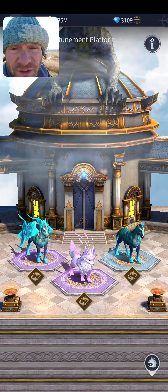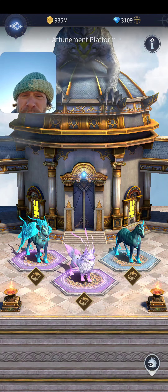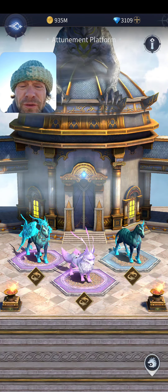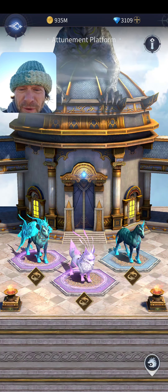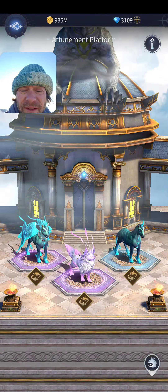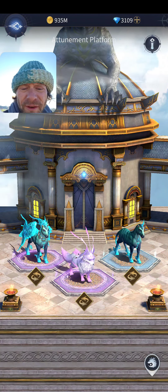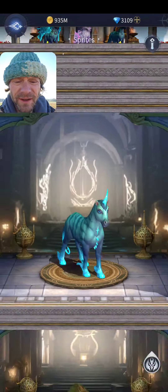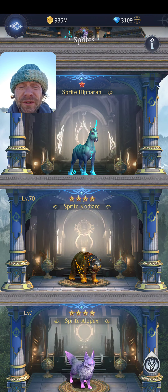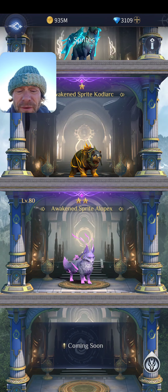Coming into the Attunement Platform, you can see your three active sprites. I'm using the upgraded Pegasus, the Unicorn which is rare, the Pegasus is Epic (purple), and the Fox which is also Epic. There's an icon that brings you into your tower of all your sprites — they currently have three of each rarity with more coming soon.